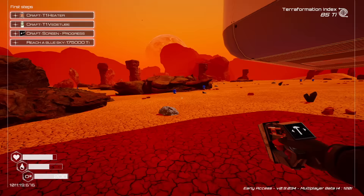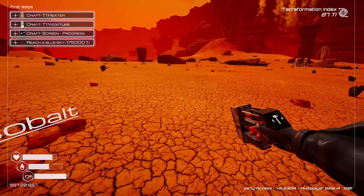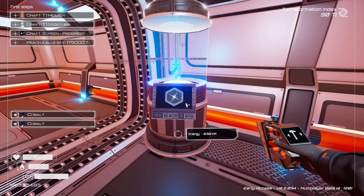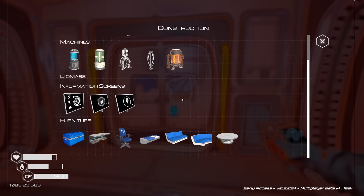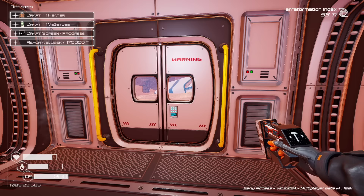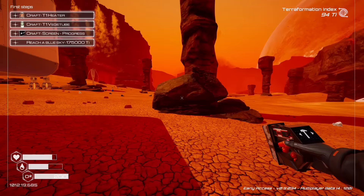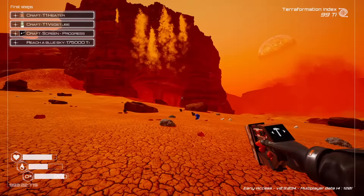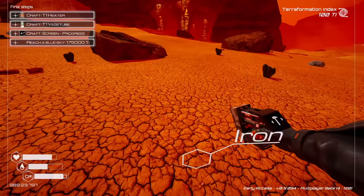I'm going to grab a couple of cobalt so I can make an oxygen tank, because we're going to go on a little expedition. We want to make sure we've got some oxygen so we don't run out of air. There are no enemies in the game - the only thing you've got to worry about is the hostile environment. We want to make a heater, and we need iridium to do that. Iridium is not a resource you just find laying around the planet - you can find it in storage chests, in shipwrecks, or in this cave right here.